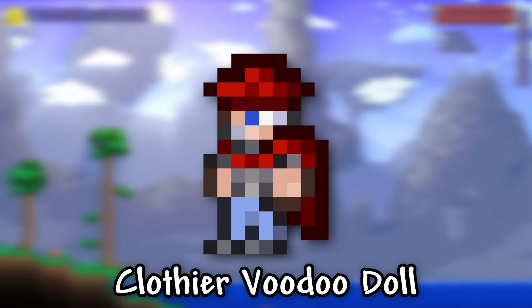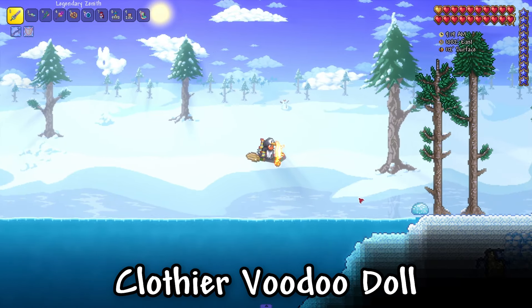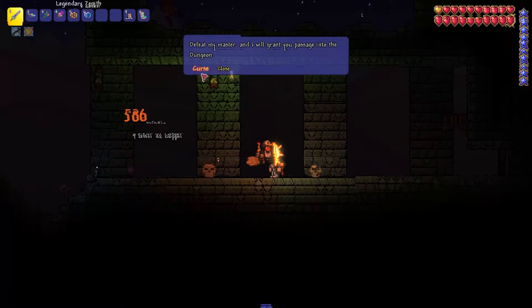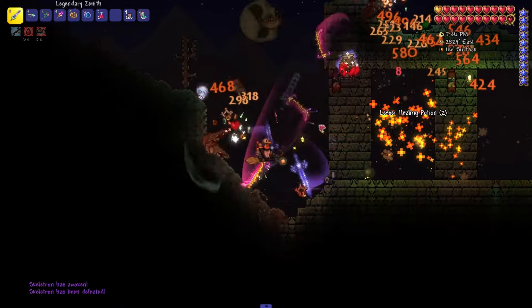I'll show you how to get the Clothier Voodoo Doll in Terraria. The Clothier Voodoo Doll exists so that you can summon Skeletron again, but you can only get it after you have killed Skeletron for the first time.